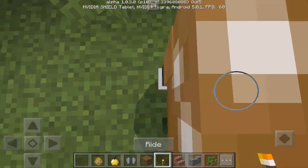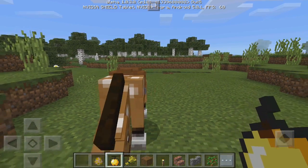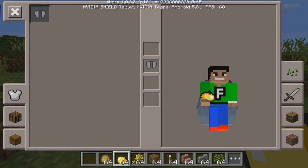This might be a little bit tricky, so we're going to hop off the horse and then put on the elytra wings. Alright, so I have my elytra wings on as you can see right here.